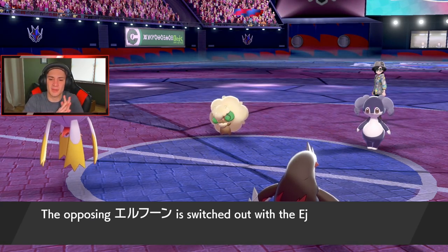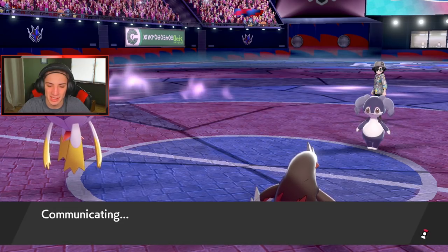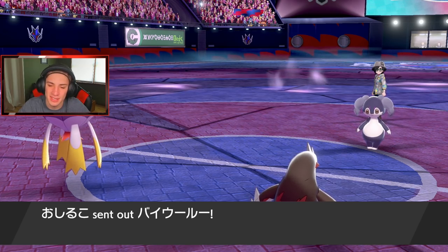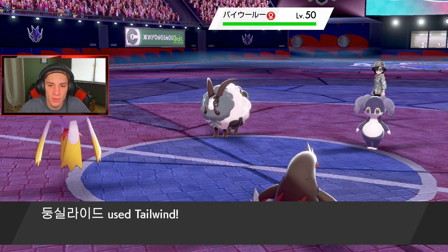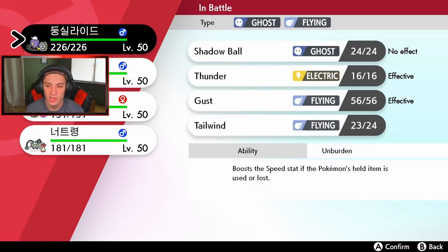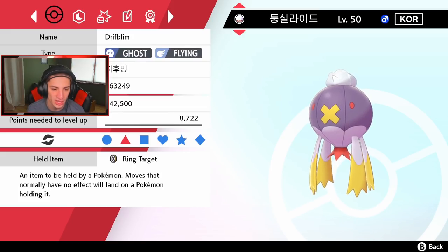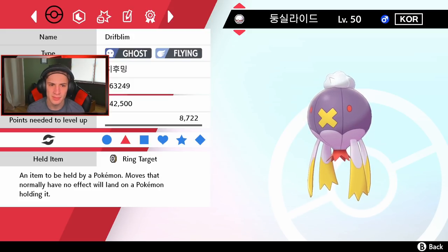So we're not Dynamaxing Driftblim this turn. The Ring Target isn't the worst — he took our Weakness Policy but now moves that would normally miss due to type immunity will hit Driftblim. He goes double Lovely Kiss and we get our Tailwind off. I check the item just to confirm — an item held by a Pokemon: moves that normally have no effect will land on the Pokemon holding it.